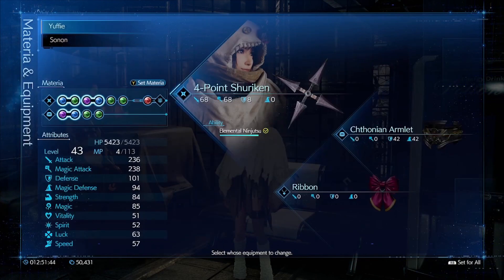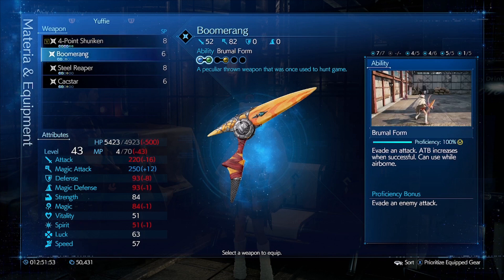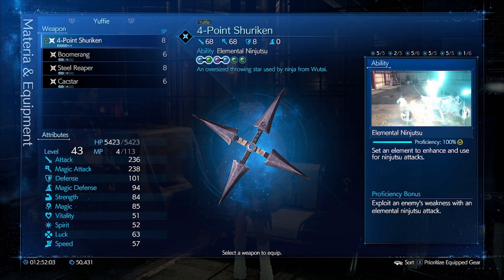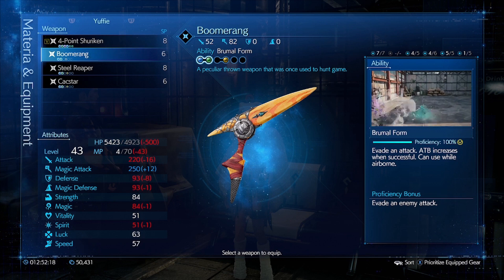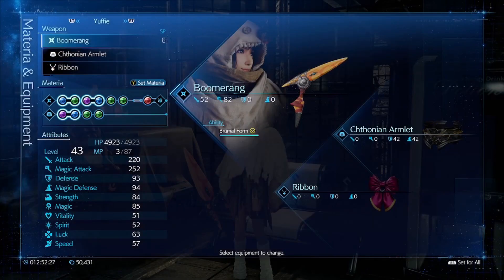Before we do anything - I mean it doesn't matter, we don't have any MP anyway. The 50% regeneration rate is better than having 113 and having it go slower. We get the boosted magic attack so it's not all bad - it's just I'm not really a fan of losing that 500 HP, although we could forego some of our elemental materia and equip an HP plus. So let's do that.